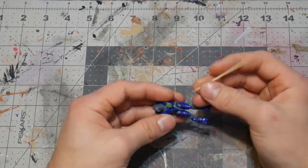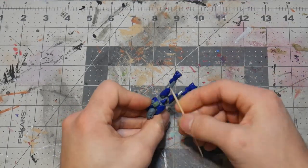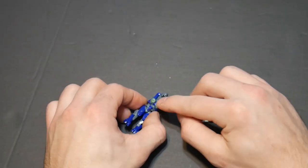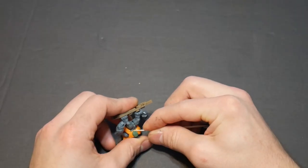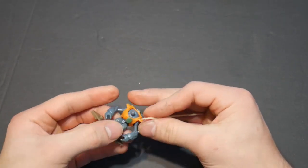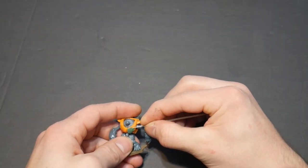After that, I started on the Elite. The Elite needed to have these chest pieces kind of bulging out, so I made one on each side, as you can see. I did the same thing for the grunt, and honestly this makes a massive difference at the end — just by adding these little chest pieces and following along from pictures I found online.